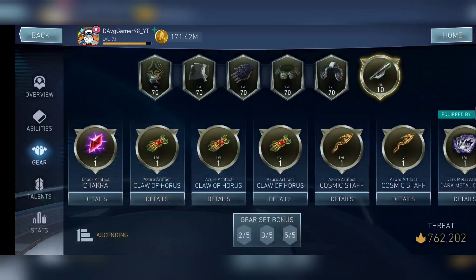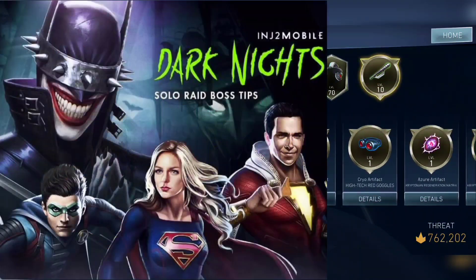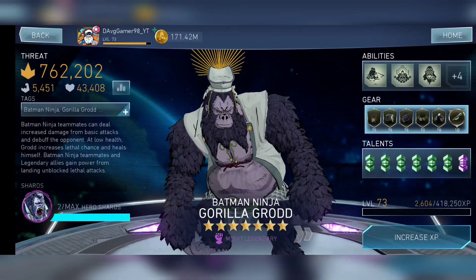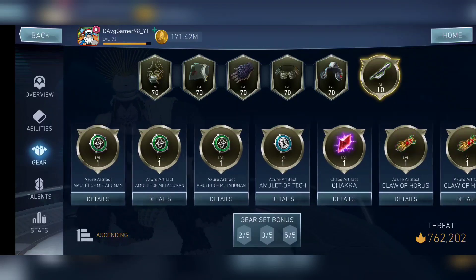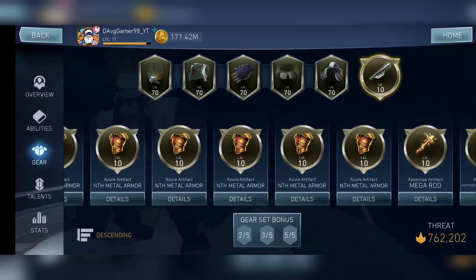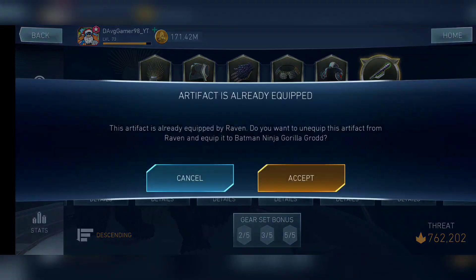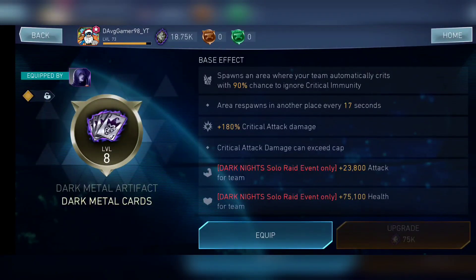Let's move on to the Dark Nights artifact, called the Dark Metal Cards. This is definitely one of the best artifacts — not just among free artifacts, but overall in the game. What it does is it spawns an area where your team automatically crits with a 90% chance to ignore critical immunity, and at level 10 it's a 100% chance. You additionally get 200% critical attack damage at level 10, which is just awesome.